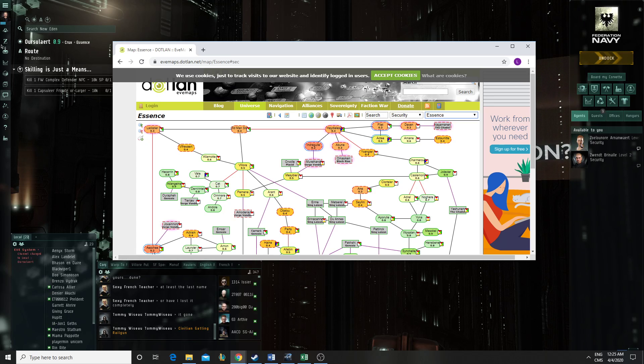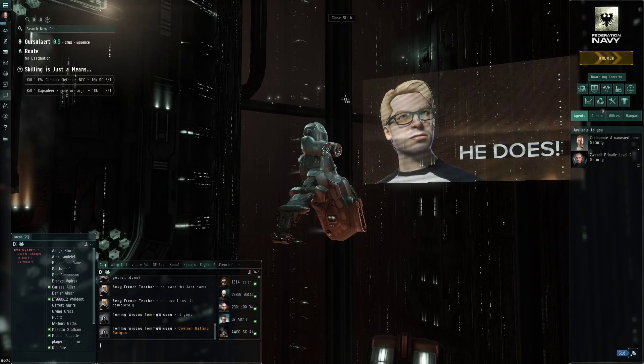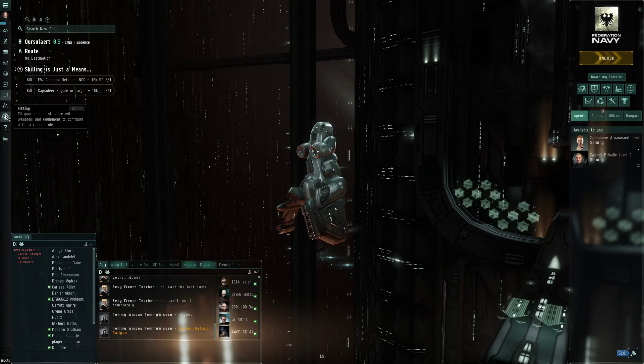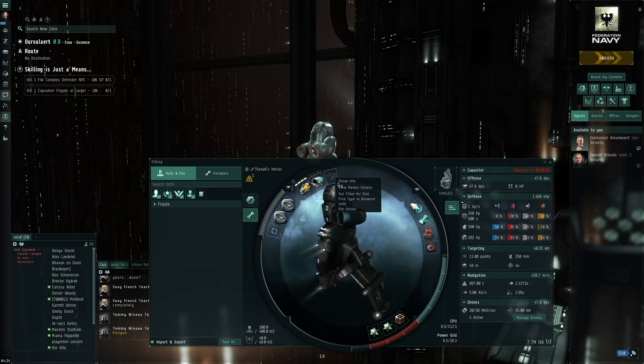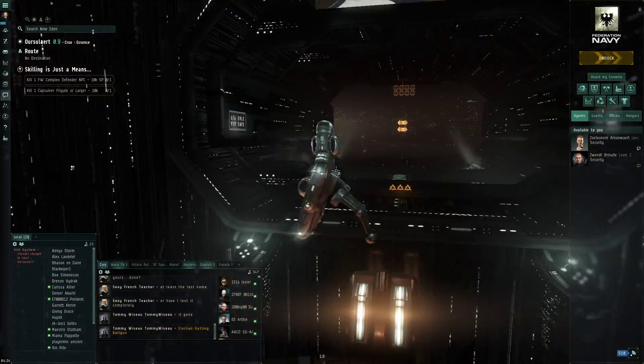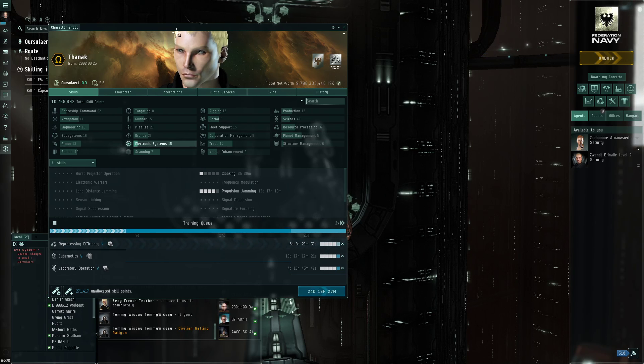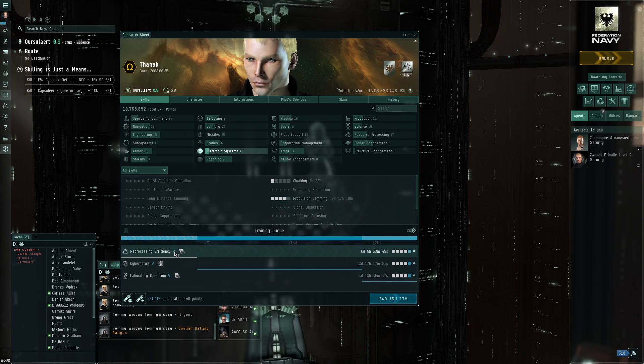I've rebuilt my frigate to go scanning, and I trained the first level of a cloaking device - that should be trained now. I'll figure out the power grid issue. The goal is I'll have a higher chance of survival with a cloaking device, though I still need to avoid going AFK in low sec if I can help it.